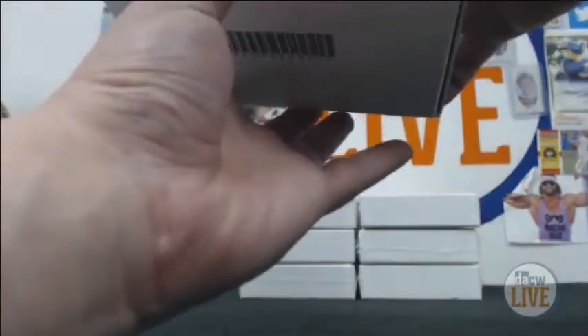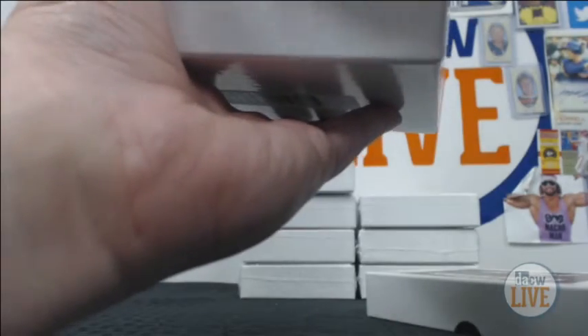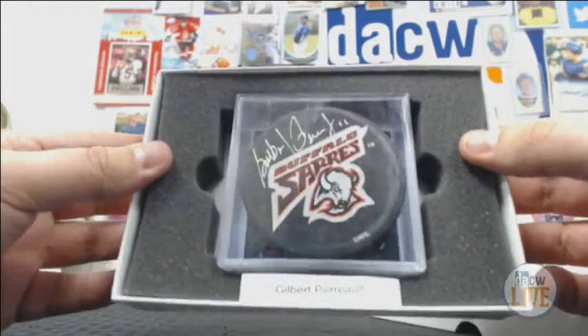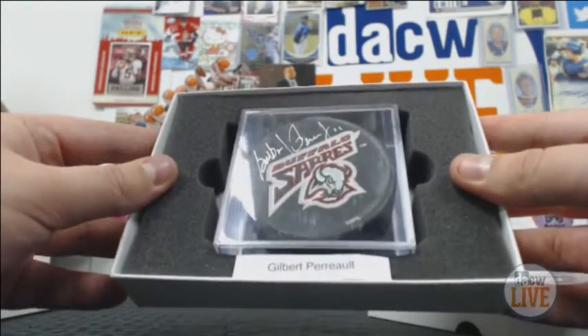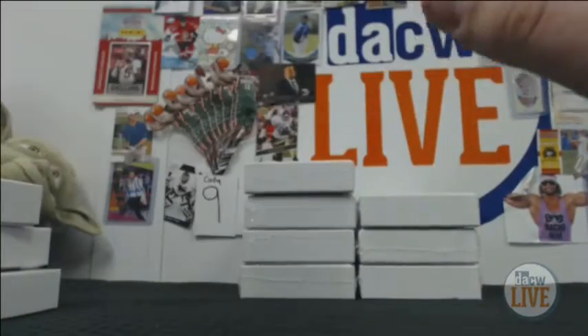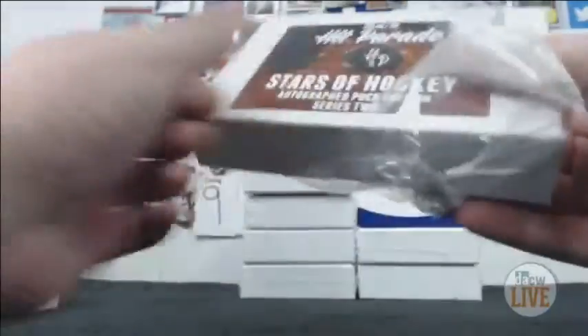The draft for this break will be tomorrow at five. Oh, this one's awesome — it is an old school Sabres goat head puck of Gilbert Perreault. He never played in that jersey obviously, but that's super cool. You don't see that a lot. This would be my pick without seeing anything else — there could be like a Wayne Gretzky puck.